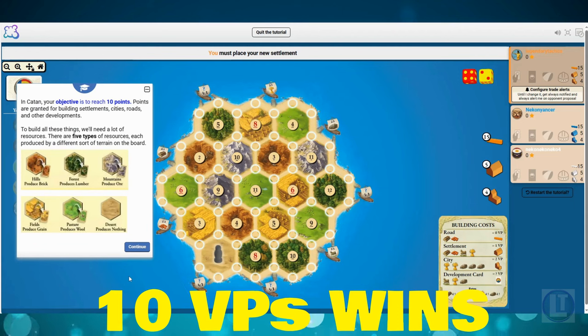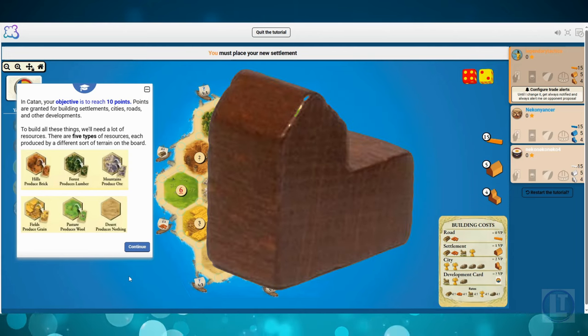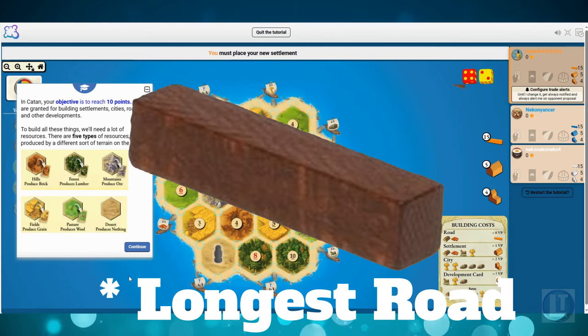The goal of the game is to get to 10 points, and you score points for building settlements — which are like the little houses — cities, which are the bigger houses, roads, which are the little sticks, and other developments.